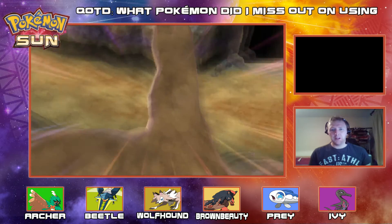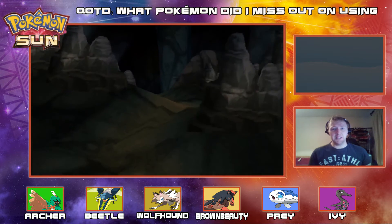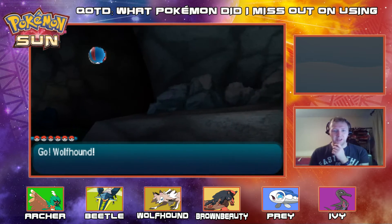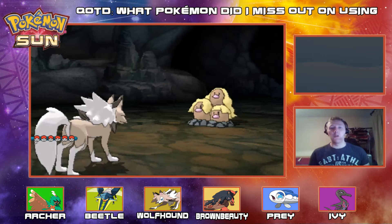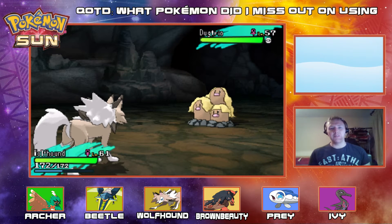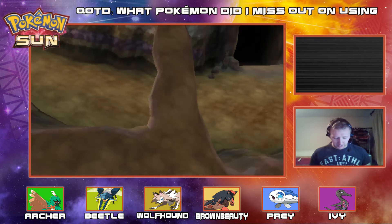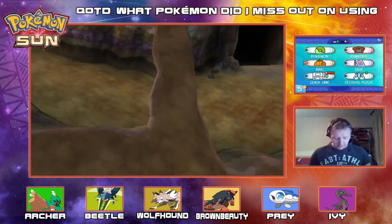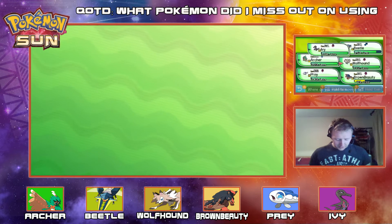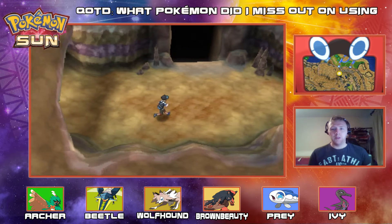So we're going to keep climbing around here. This cave is pretty deep, and we just keep coming up against wild Dugtrios and all that kind of shenanigans. I can't complain too much because this is an Alolan form — it's an Alolan Pokemon. Let's switch to put Ivy out in front since we've had Wolfhound out for a little while.